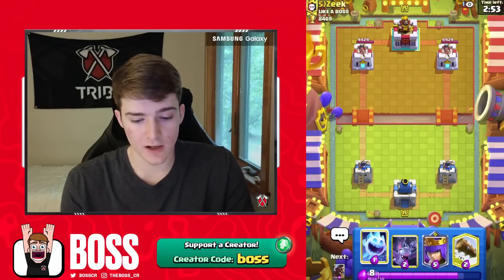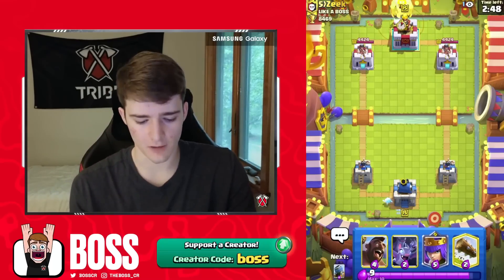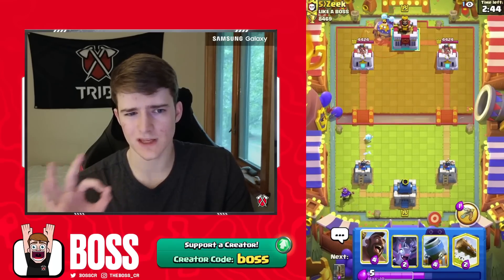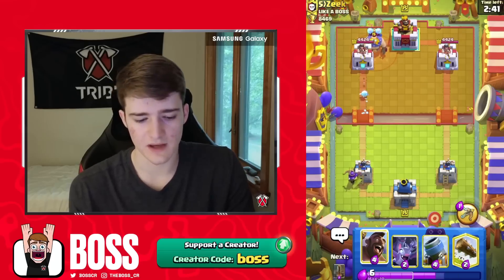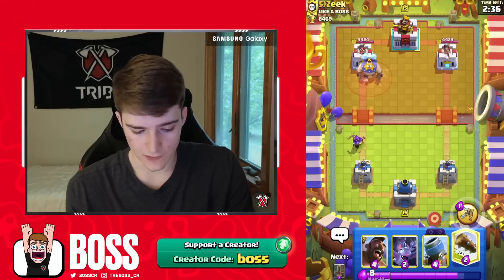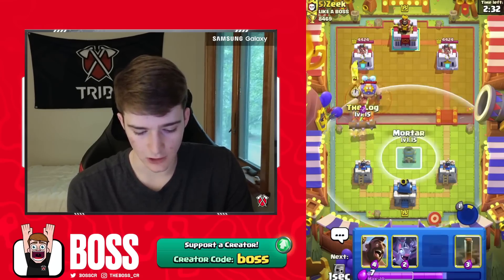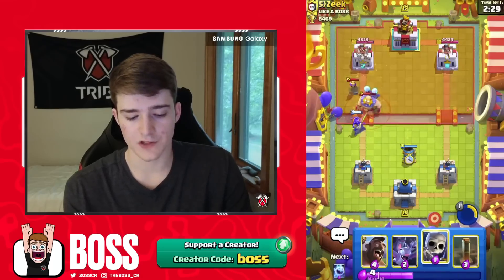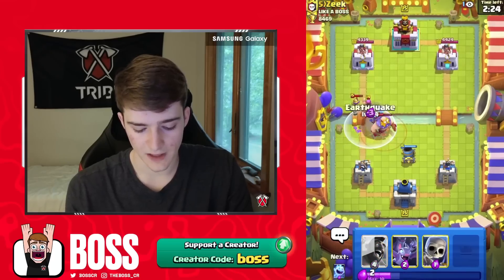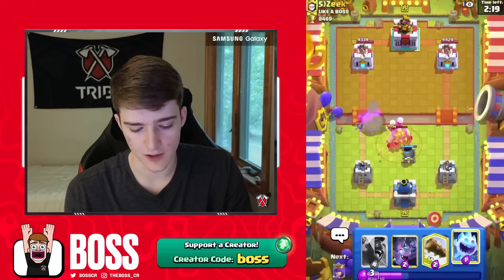We're against Zeke here for our next game. We're running it in a Hog deck because Hog Mortar was a thing before the Evolved Mortar even came out, so I have a feeling it's going to be even stronger now. He's running E-Giant — he's in a clan called Like a Boss. This guy's running Firecracker and Musk in the same E-Giant deck — I do not know how I feel about that. That is very interesting.